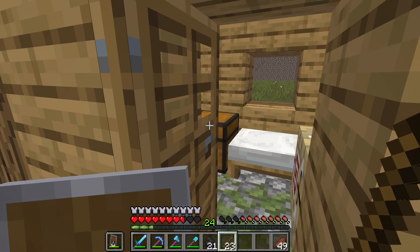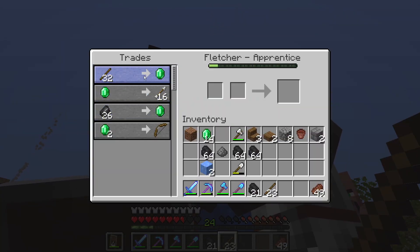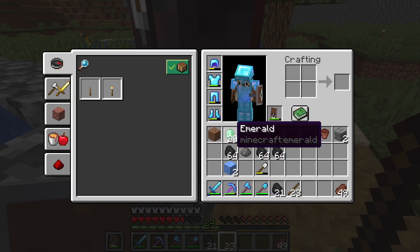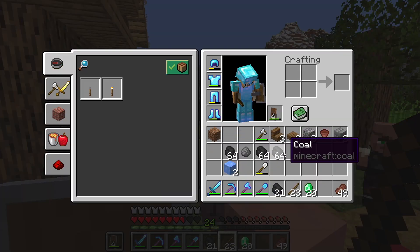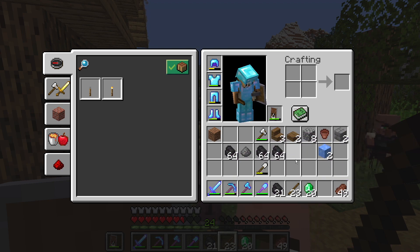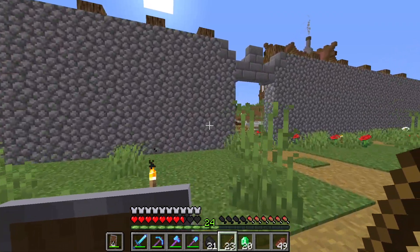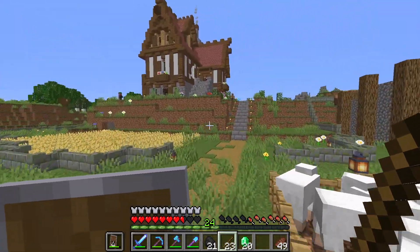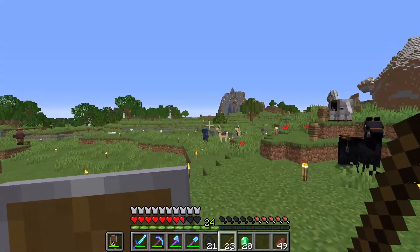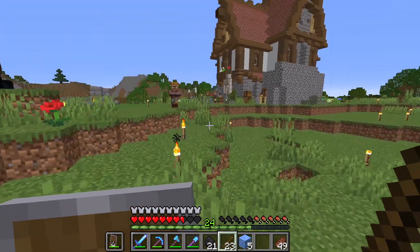We got 14 emeralds from this fletcher - that's looking promising. We can get more by trading more sticks. We have 20 emeralds now. Six emeralds gives us two blue ice, so 20 emeralds gets us about 10 blue ice - we need more. I can't really find any packed ice nearby. Maybe if we go far away we can find some packed ice but I can't find any as of now.